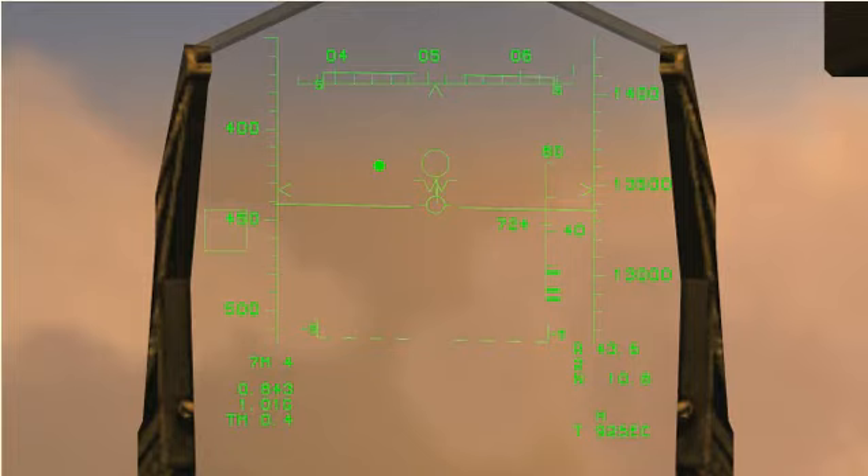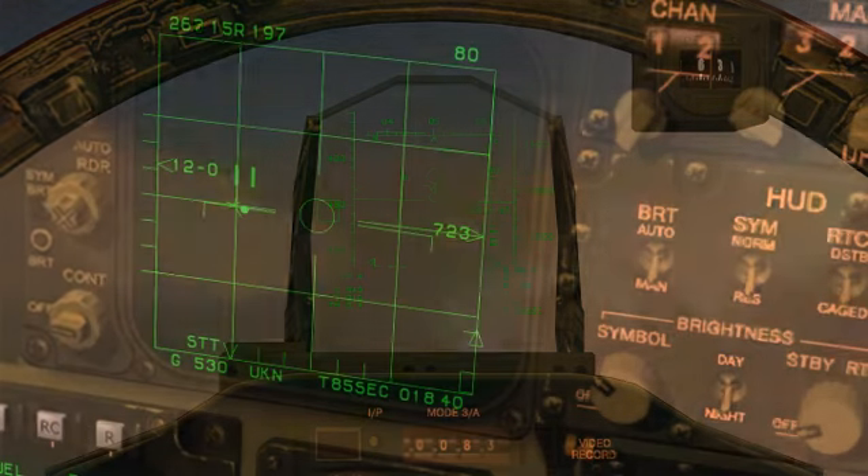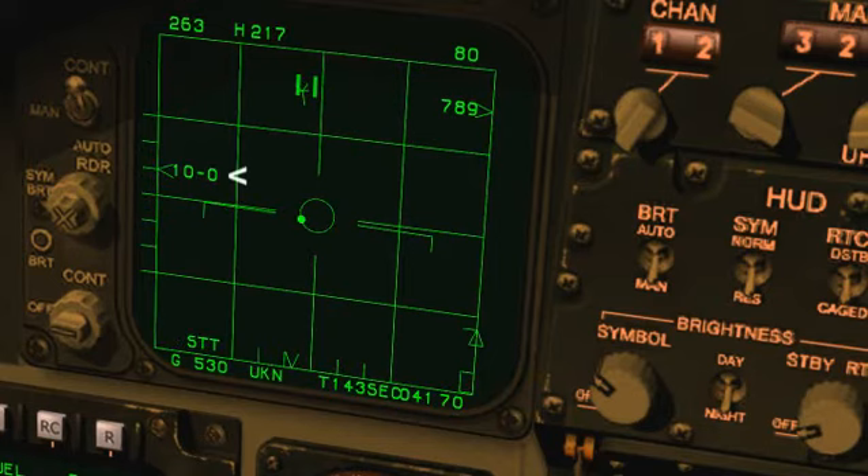Not to belabor the point - you will get launch authorization at R-max, but that's a very low percentage shot. Your best chance for scoring a kill occurs when your target's range falls between RTR and missile minimum. When you are locked and outside of launch range, there's actually more information available to you on the VSD than on the HUD - that's in part to keep the HUD from becoming too cluttered. We've been focused on this guy for quite a while, so let's break lock and see what's going on in the rest of the field. There we go, we've got everybody back.